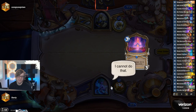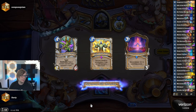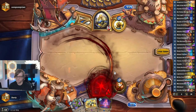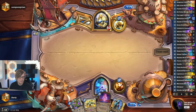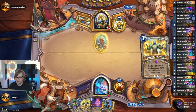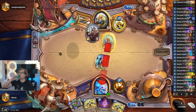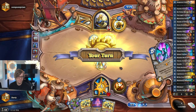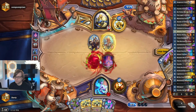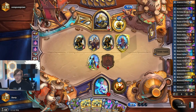Rogue is so bad now. I feel like Rogue didn't get any help — I'm not sure it's bad, it's just it didn't get better while others did. They didn't nerf anything from Rogue. Jay Alexander said it's bad. I mean, Jay Alexander complains about Rogue every time he's not in top 10 legend. He's very loud when Rogue is not top tier.